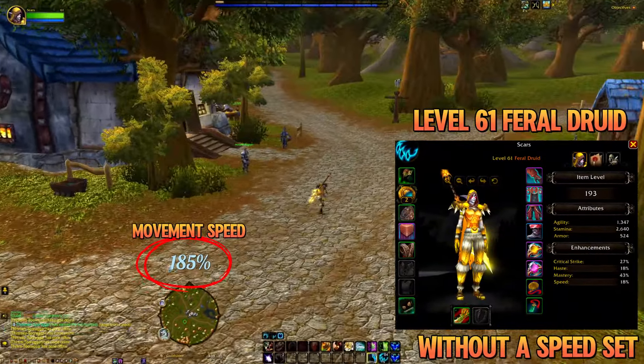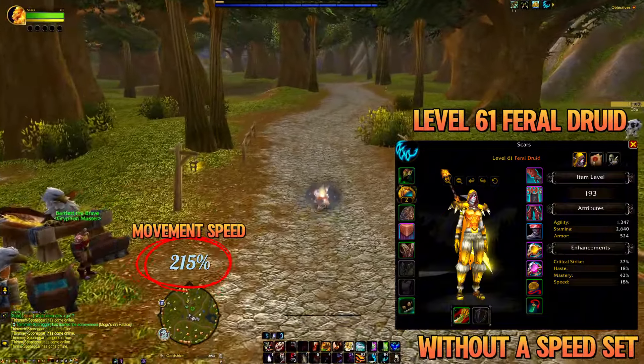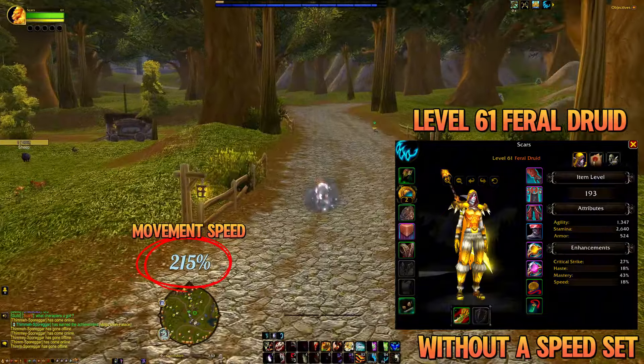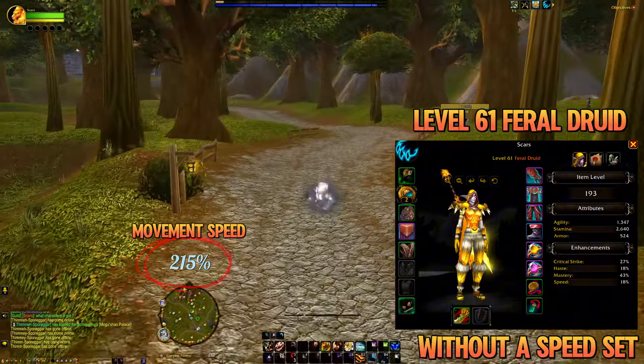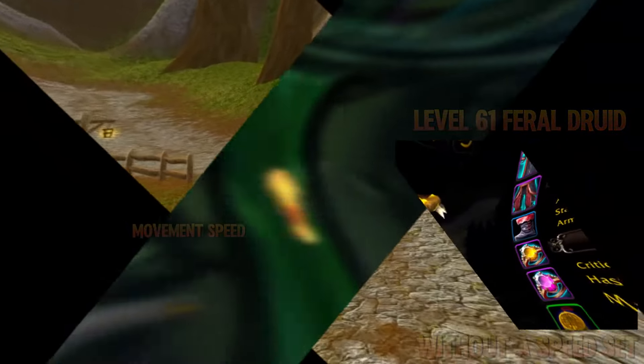How this trick works is simple. When moving around, if you switch between forms as you see me doing on screen now, you are able to keep the Tireless Pursuit speed buff active, refreshing it every three seconds with a switch. This can be rather handy for any feral druids not using a speed set but would like some extra speed.